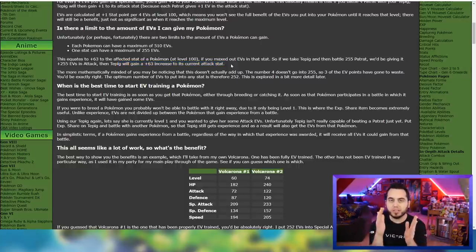So if the Tepig previously had 100 attack stat at level 100, if you battled 252 Patrats you would end up getting to 163 attack stat. The reason why we're talking about Patrats here is because every Pokemon gives an effort value based on its species. Rookidee, for example, gives out speed EVs. Pokemon like Patrat give out attack EVs. Some Pokemon give one EV, some give two, some give three. I'll break all that down here shortly as well.